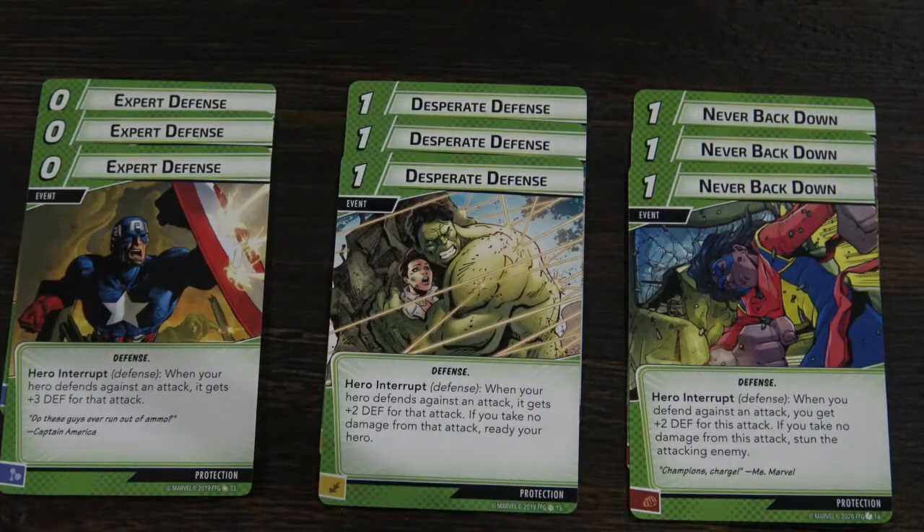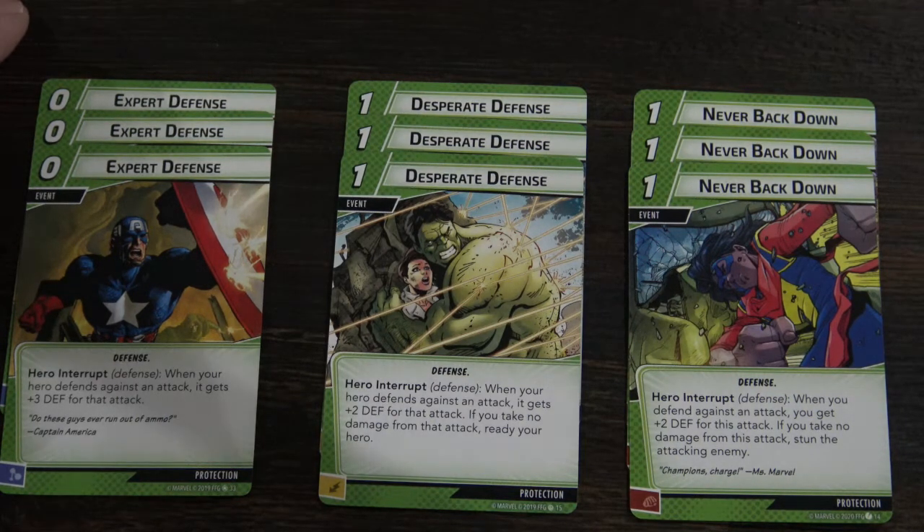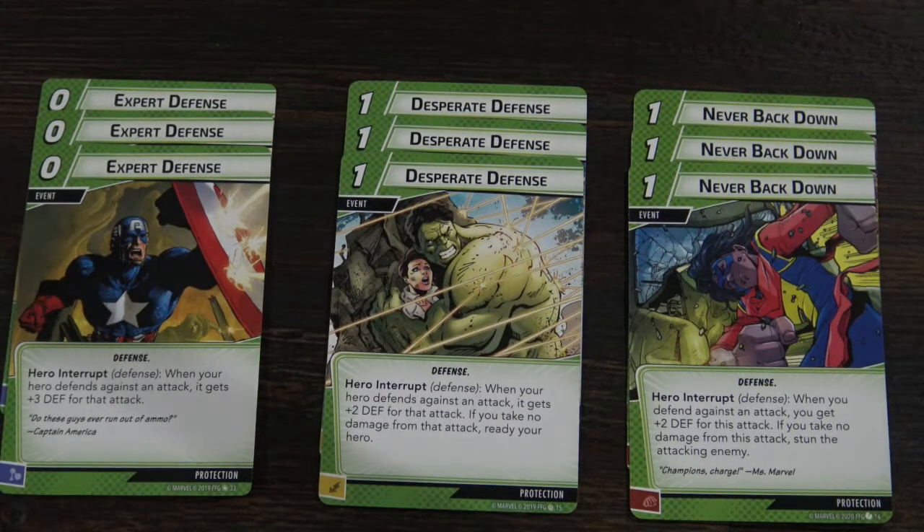The Never Back Down card is new. What's really cool about it is that if you do a defense action and get a plus two to defend, and you take no damage, you can stun the enemy. And then Expert Defense is an old classic — you can use this card to add plus three to the defense with no cost, which is super cool.